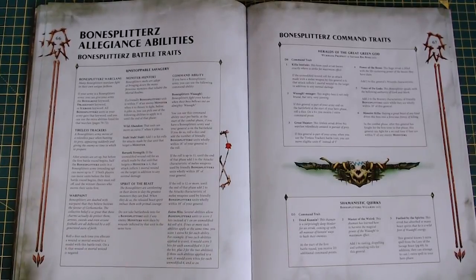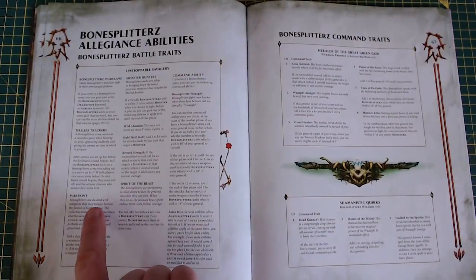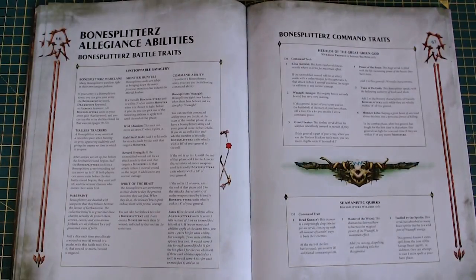The Bonesplitterz are going to be pretty tough I think. The Monster Hunters ability has changed. They've got a fair amount of command abilities and allegiance abilities. You've got Tireless Trackers — after armies are set up before the first battle round, half the Bonesplitterz units in a Bonesplitterz army can move up to five inches. If both players can move units before the battle round begins, they must roll off and the winner chooses. I don't even think Ian realized that one in the battle report. War Paint is a little bit different — rather than just having essentially a 6-up invulnerable save, it's just a 6-up ignore damage, so it does go on damage.